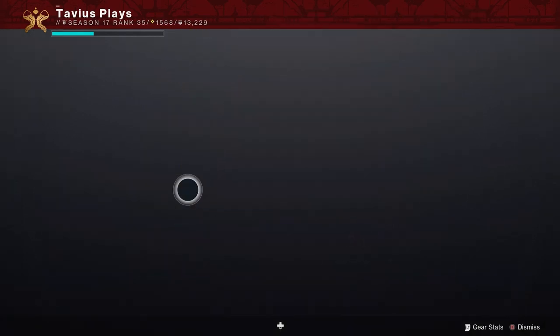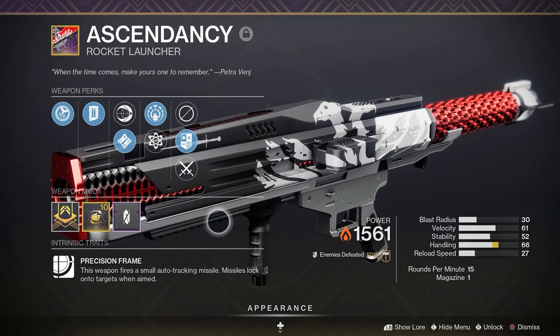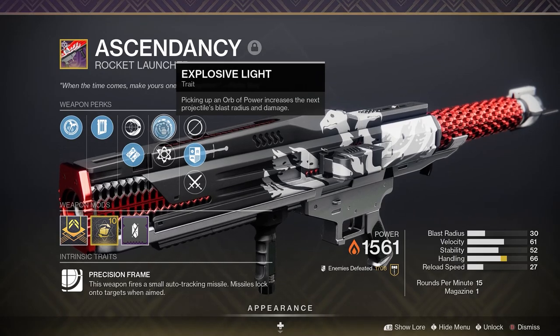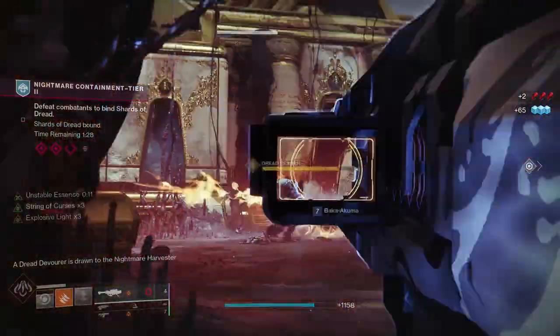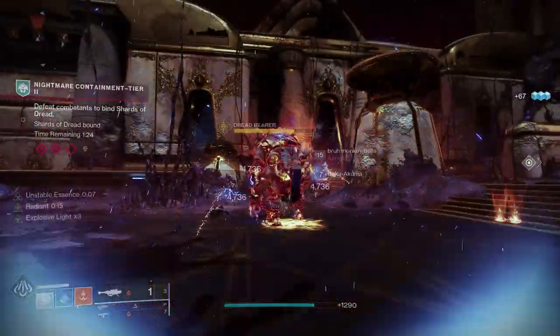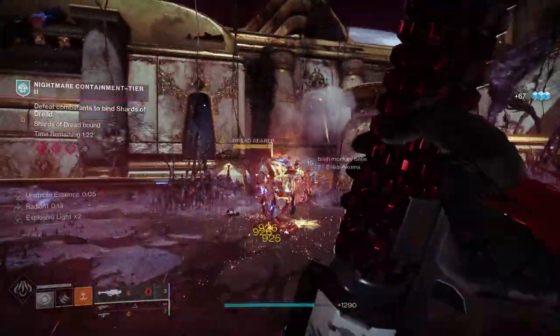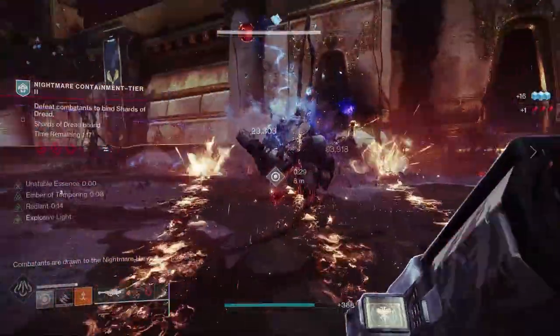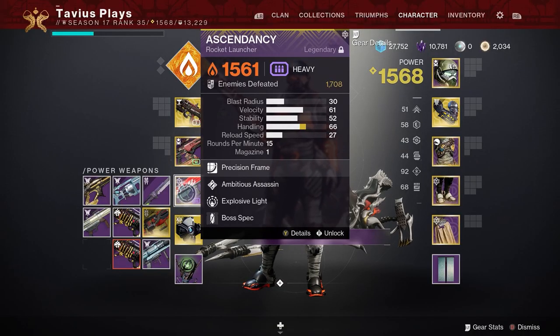Moving on to the heavy weapon, I'm going with the Ascendancy rocket launcher with Ambitious Assassin and Explosive Light, plus Boss Spec to deal extra damage to bosses. Use anything you feel comfortable with here depending on whether you want it for boss damage or add clear — linear fusions for long range, grenade launchers, maybe not a sword unless you want to get stomped on, but hey, maybe you do.